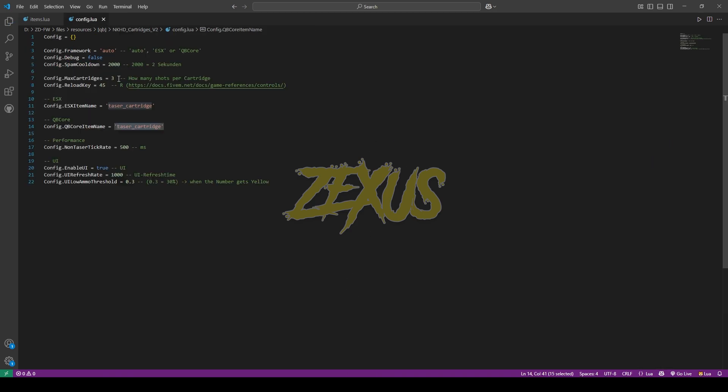Just like this we have to create the item. From here we can configure our whole cartridge system. On the framework section, keep it on auto. We can configure the spam cooldown system from here — I'll keep it default for now. From here you can configure the amount of shots you get when you reload your taser. I'll keep that default for now. That's it for the installation part.